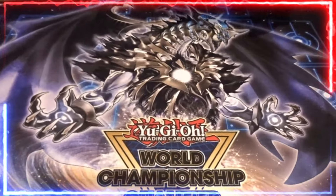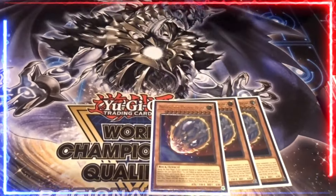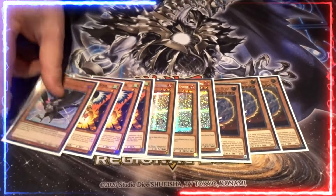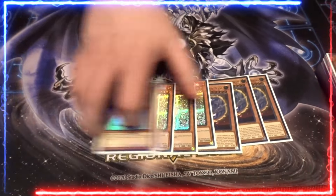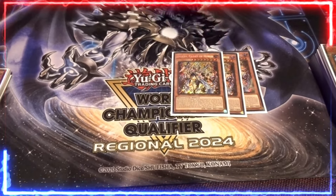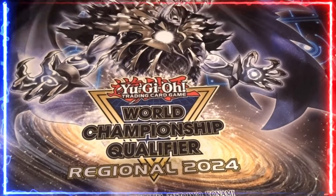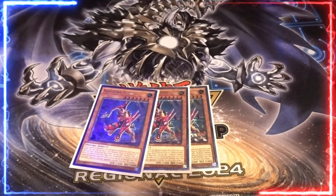So I played 60 cards. Here's the hand traps: 3 Nib, 3 Ash, 3 Droll, and DD Crow. And then for Horus I played Amcetis, Dumatef, and Happy. Then I played 3 Fenner.